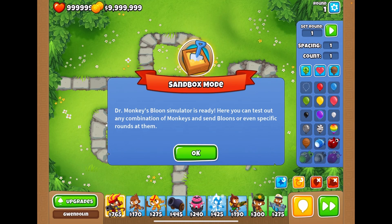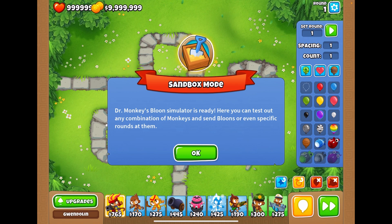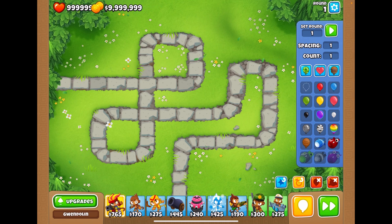Alright guys, so sandbox mode — Dr. Monkey's Balloon Simulator is ready. Here you can test out any combination of monkeys and send balloons, or even specific rounds at them. Wait, do you see up there how many lives we have? That's almost a million lives, and we almost have a million dollars! They say it's like a simulation, like a test. I can see that we can send round one — let me go ahead and put something down.